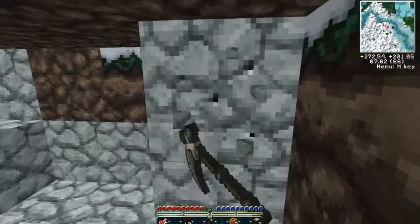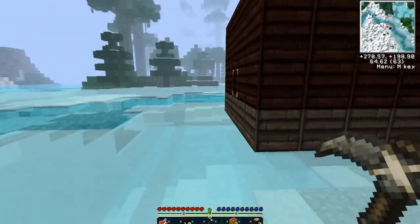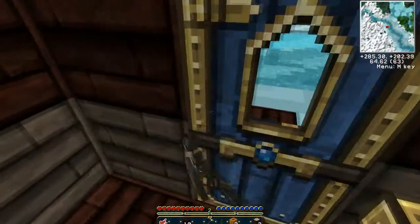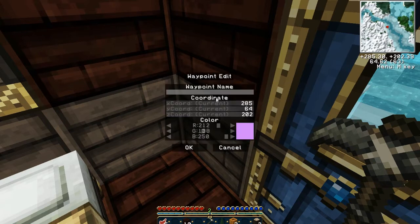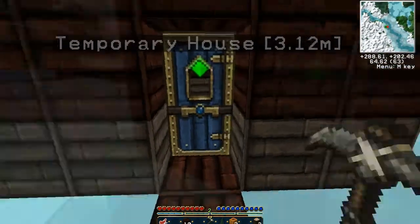One thing I was gonna do is once I mine this, dig more down in there. Another thing I was going to do was set a waypoint at the house. Waypoint name - I'm gonna call this 'temporary house' because it's not gonna be my official house since I am moving soon. I'll make it green. Back, exit menu. So now I know where that is in case I lose it - it's marked on my mini map.